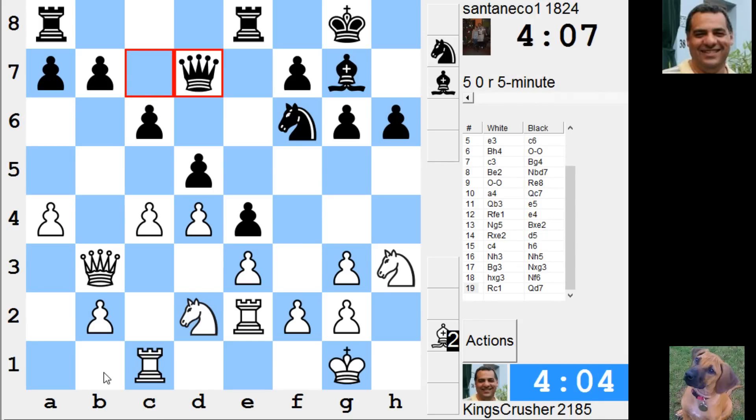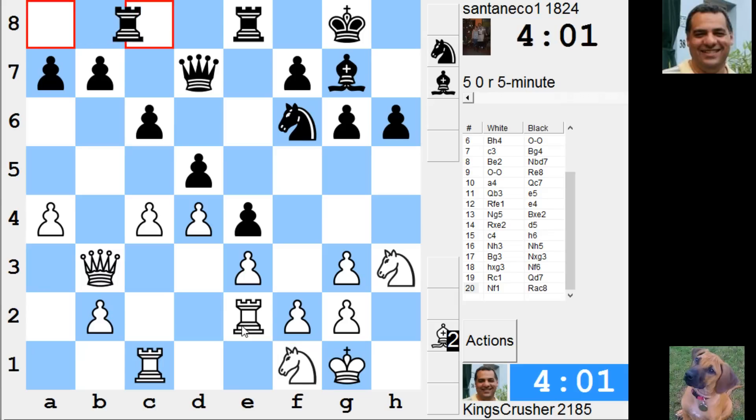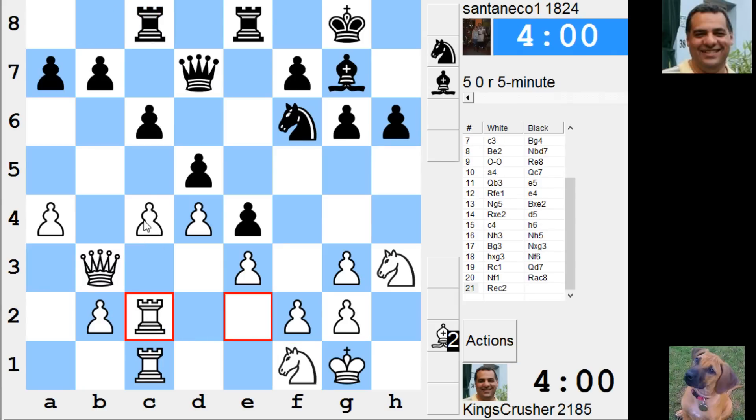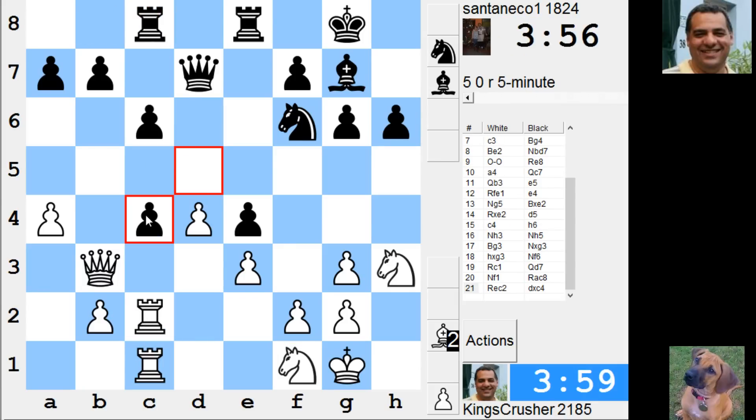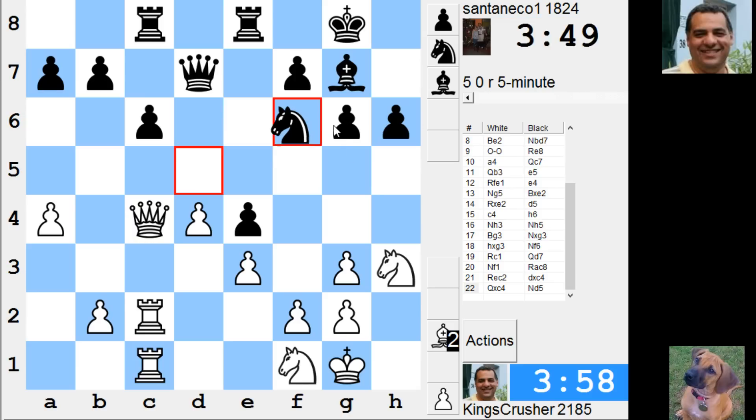How can I double the rooks? Maybe like this — double the rooks, cd and knight f4 later. Check for weaknesses as the last move, if they exist, if I can spot them. Knight f4 taking g6 might snag a pawn.